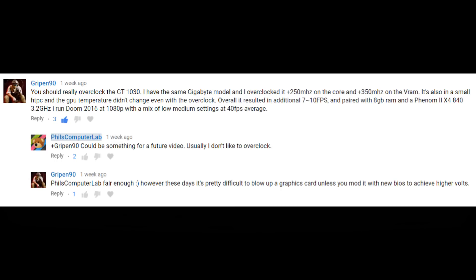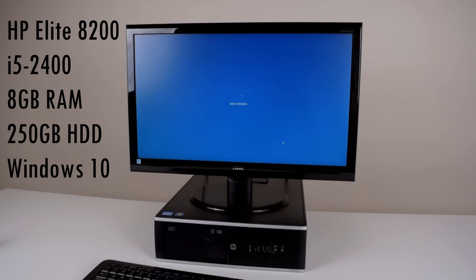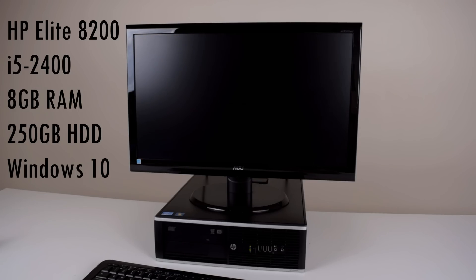I got a few comments to check out overclocking, so that's what we're gonna do in this video. In its current form the machine has a Core i5-2400 quad-core processor, 8GB of DDR3 memory, a 250GB hard disk drive, and we're running Windows 10.